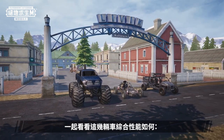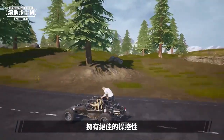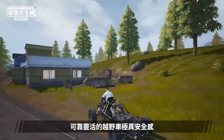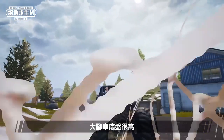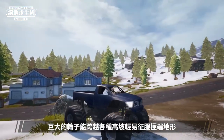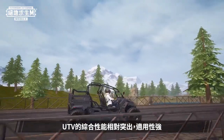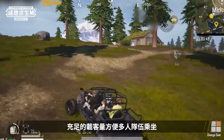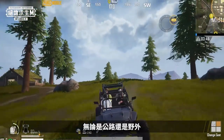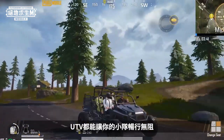Let's see the overall performance of these vehicles. The Buggy is quite small and compact, which gives it exceptional handling. During intense chases, its agility provides a firm sense of security. The Monster Truck has a tall chassis with massive tires, enabling it to traverse rugged terrain with ease. The UTV has overall great performance and is very practical. Its spacious interior makes it convenient for large teams, whether it be paved roads or the wilderness. The UTV can smoothly carry your team to any desired destination.